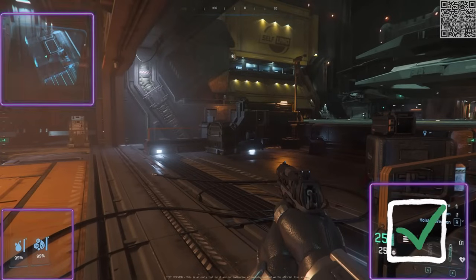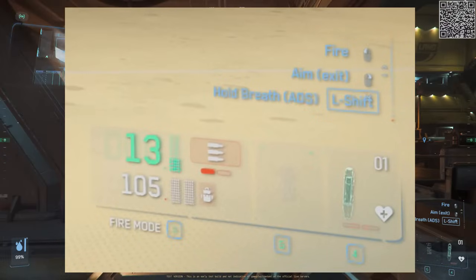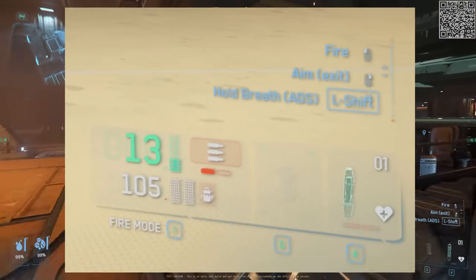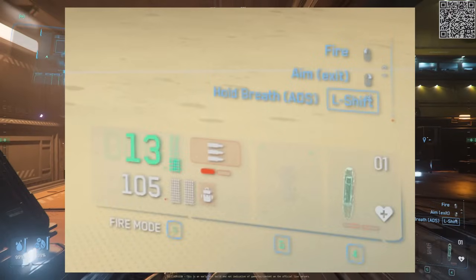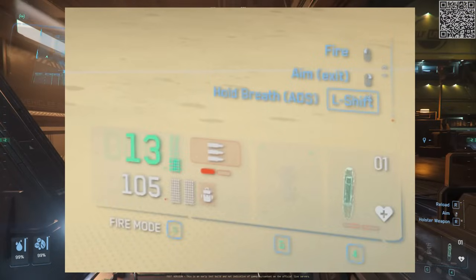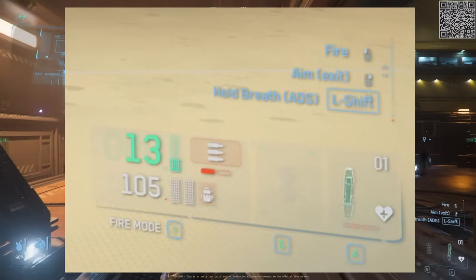That covers everything related to the weapons UI, but let's do a quick recap. From this screenshot, it is clear to see that the user has 13 bullets left in the gun. The gun is currently in full auto mode, which is one of two modes available. He currently has 105 bullets equipped, as well as additional bullets in his backpack.